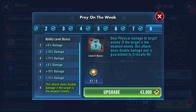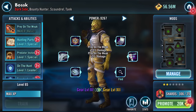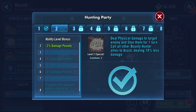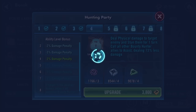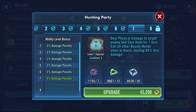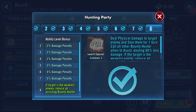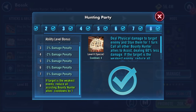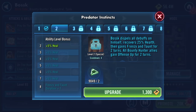Okay, what we've got here: this attack deals double damage if the target is the weakest enemy - yes, we will have that. We're deploying omegas. Does physical damage to target enemy, stuns them for a number of turns, calls all bounty hunter allies to assist dealing a percentage less damage.